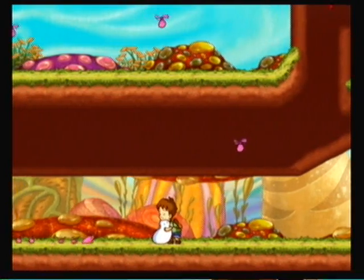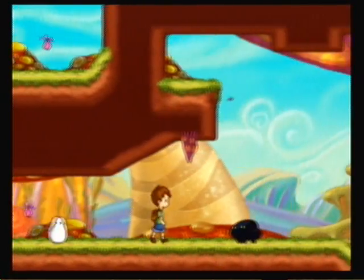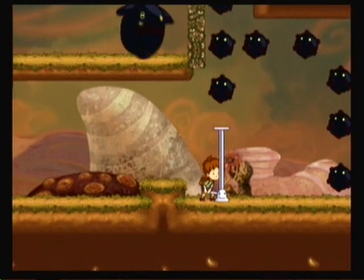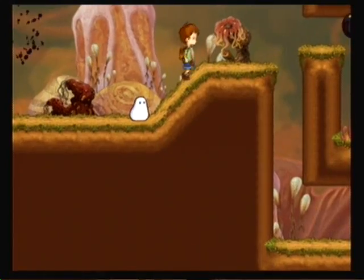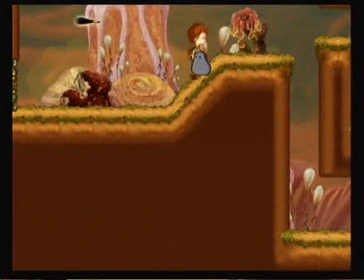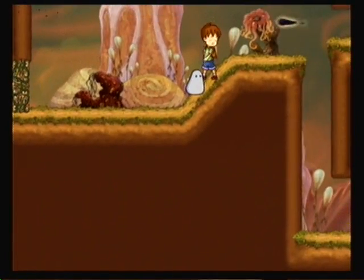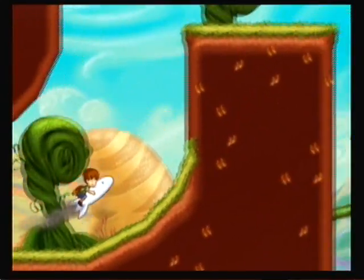You can press the up button to hug the blob — it doesn't do anything, but everyone needs a hug once in a while. For the most part the controls work very well, but there were some instances where they became unresponsive, which was annoying, and sometimes they worked too slowly in fast-paced situations. The camera was good but could become a problem in some situations — sometimes it wouldn't keep level with the boy and the blob, which is a problem if enemies are shooting at you and you can't see them. The camera was also a bit jerky when pressing up and down while riding the rocket blob, which is my favorite form.